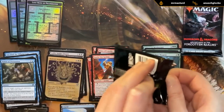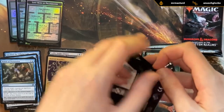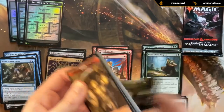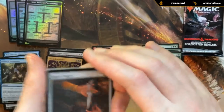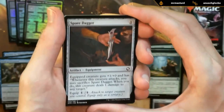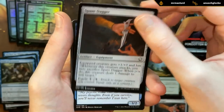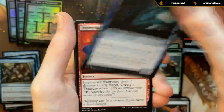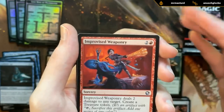So we probably want to play black. Second color still undecided. Alright, pack number three. Another Spare Dagger. Soulknife Spy number two. Another Improvised Weaponry.